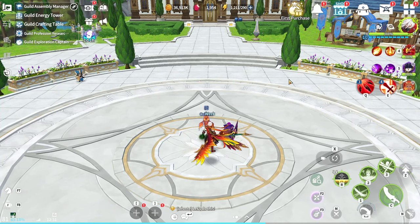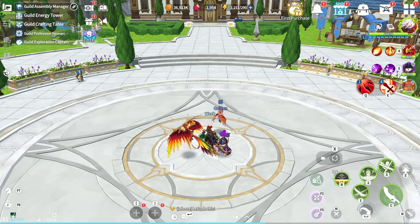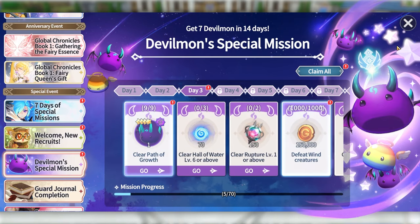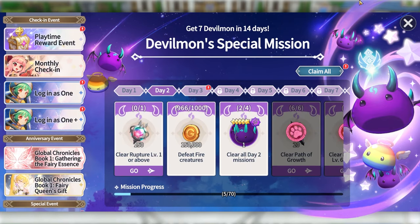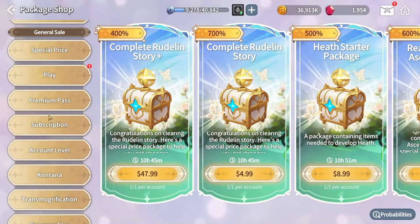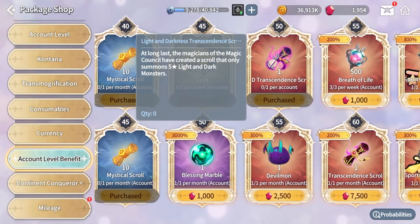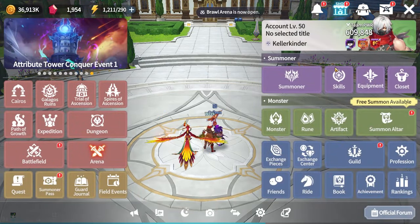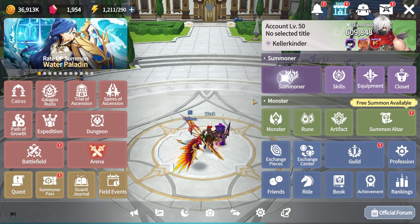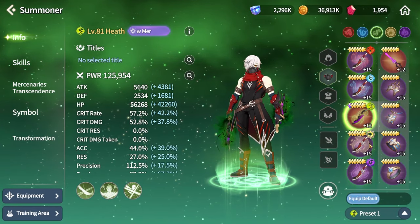Here's the progress I made in one day on this account. I started at 9 PM Sunday and finished at 9 PM Monday. The account is currently level 50, which lets you claim the free light and dark five-star scroll. Team power stands at 609,848. The summoner is in starter gear plus a sub weapon and weapon from Seal.